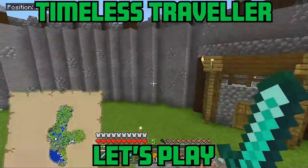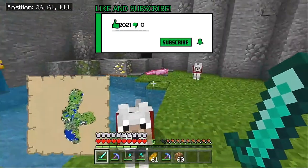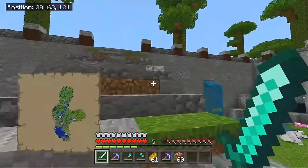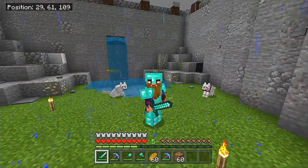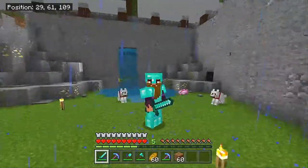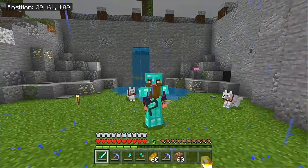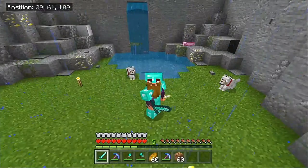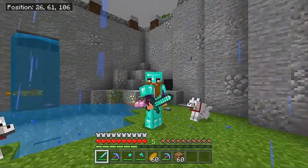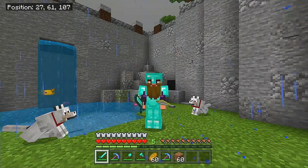The axolotls are having way too much fun — they know how to have a good time. This episode was mainly about having fun and exploring the new features 1.17 has to offer. Let me know what you think of the new 1.17 features, how your experience has been, and what you're planning to do with the new blocks, items, and water dogs. There's definitely more stuff to explore, and we'll get to that in future episodes. Thank you all so much for watching — take care, have an amazing day, and I'll see you in the next episode.